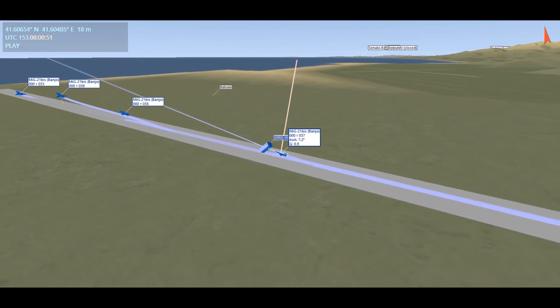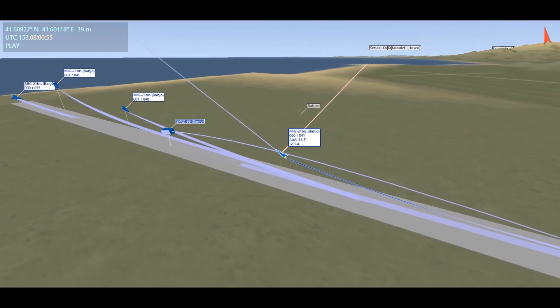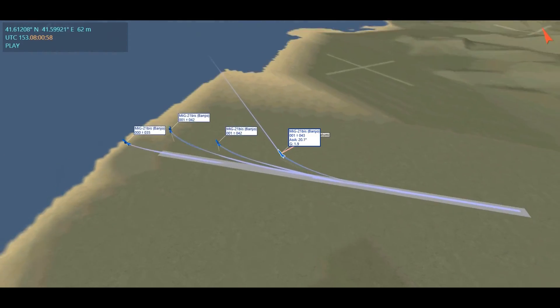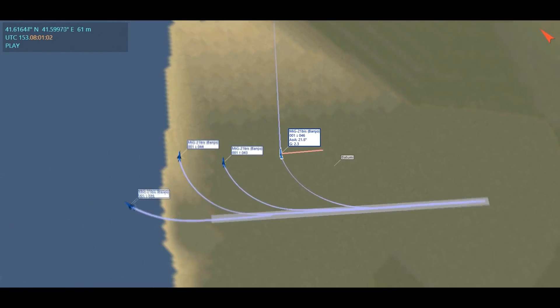Realistically, it'd be pretty rare to have to run the SPRD boosters, as the runways in DCS are long enough to take off at military power, and you give up quite a lot to take them as they take the place of the ASO-2 countermeasure rack.